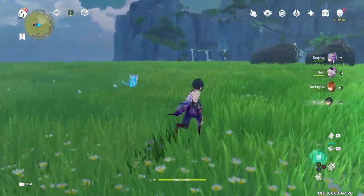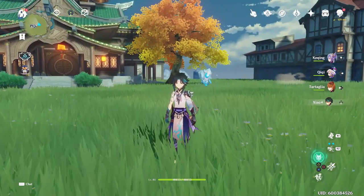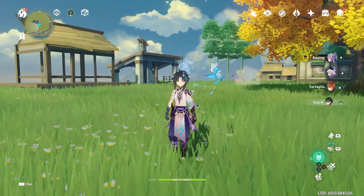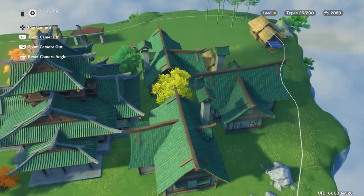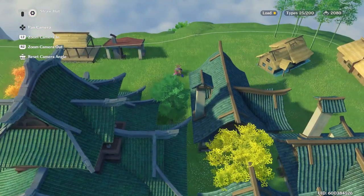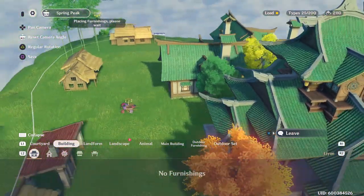Another way to build your world faster is to visit a teammate's or friend's world and help them craft or build — this speeds up the crafting time, I think by about four hours. You can help multiple friends daily, but you can't help the same friend twice. As you can see, I now have my building and I can place it in my world wherever I want, getting those extra Adeptal Energy points. After saving, I now have 2110 Adeptal Energy.